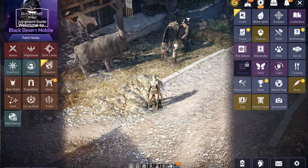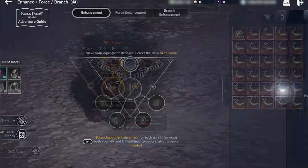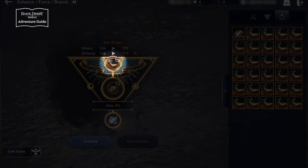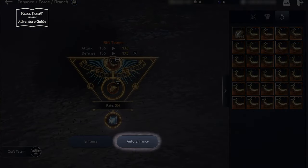You select the totem you want to enhance from Black Spirit's Influence Enhance menu. You can select Okiaada's Blessing to use before attempting a totem enhancement. Don't forget that it can only be used on plus 6 or higher totems. Please note that Auto Enhance is not available if you use Okiaada's Blessing.